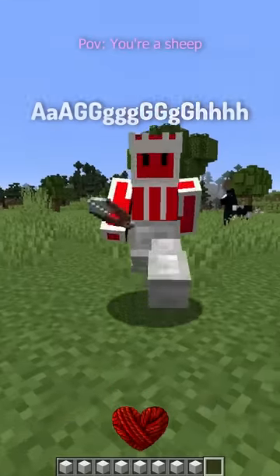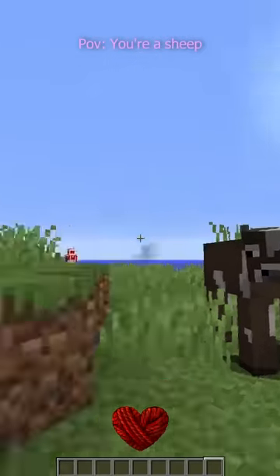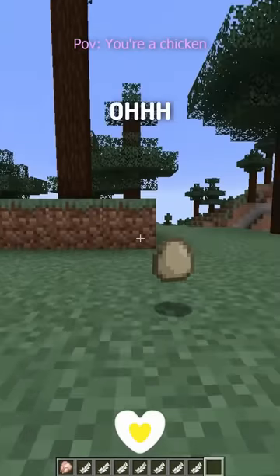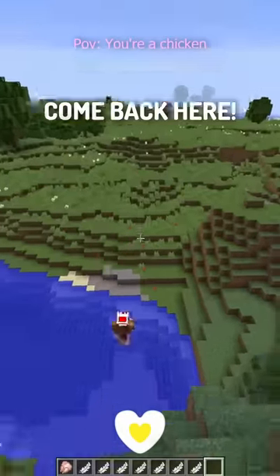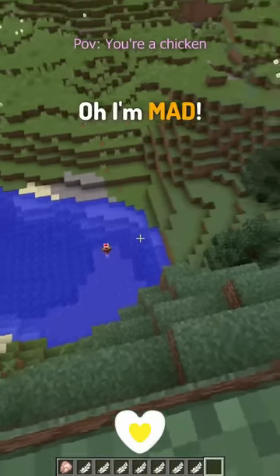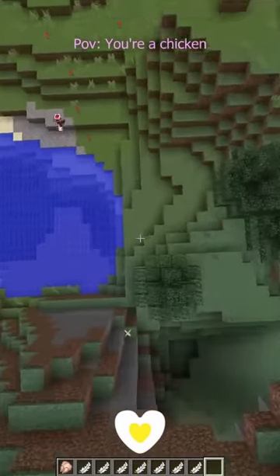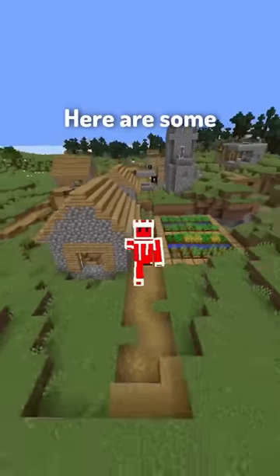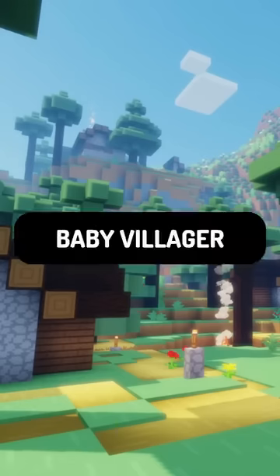What is this player doing? Bro, he's creeping me out — I'm getting out of here. No, why is he so close to me? Oh no, where'd I go? What did he do to me? Chicken. Oh, I finally made an egg — come back here, come back here! I'm mad, I'm gonna fly — I'm flying, let's go!